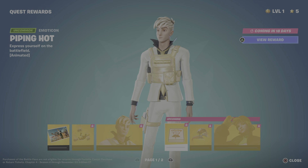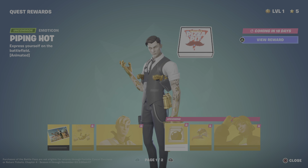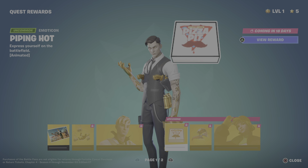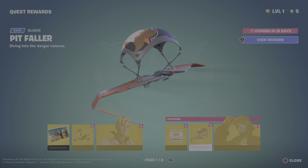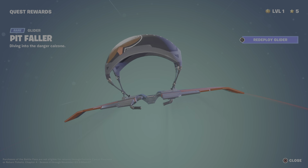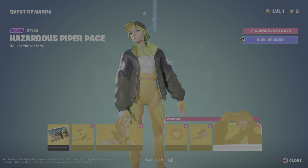Moving on to the upcoming quests — these will be coming in 18 days. We have the Piping Hot Emoticon, and then we have the Pitch Faller Glider with an alternate style as well. Nice.